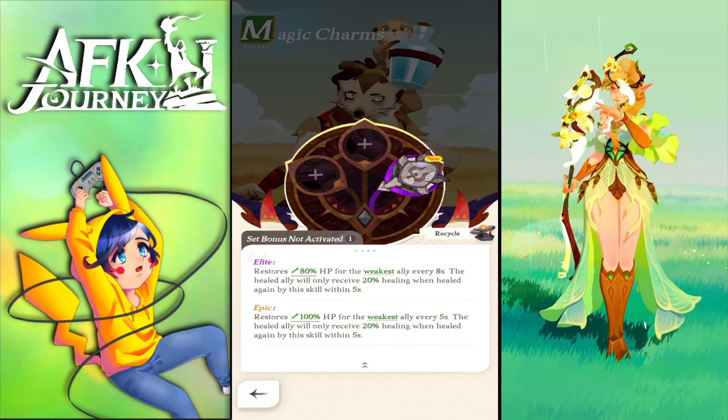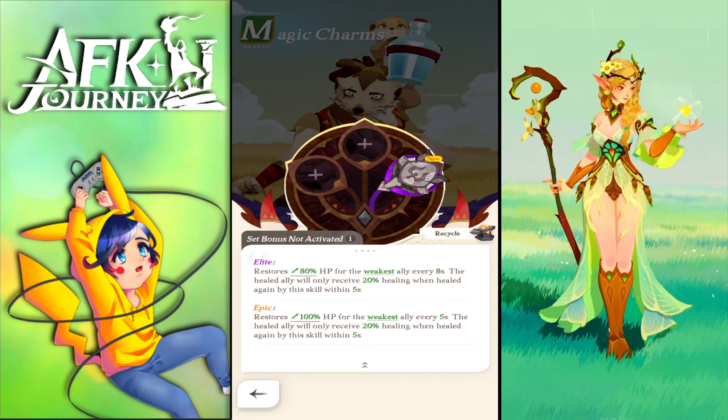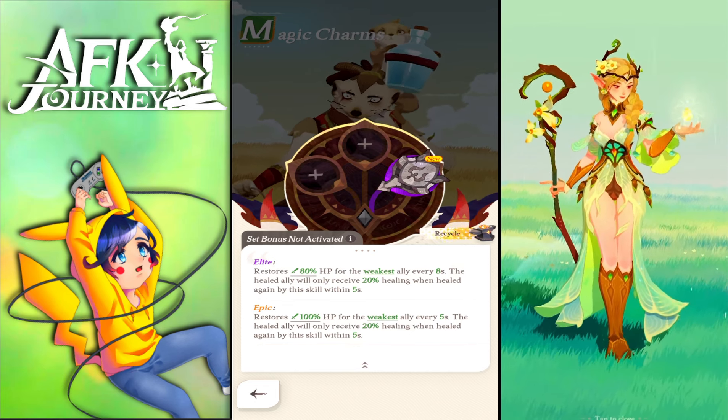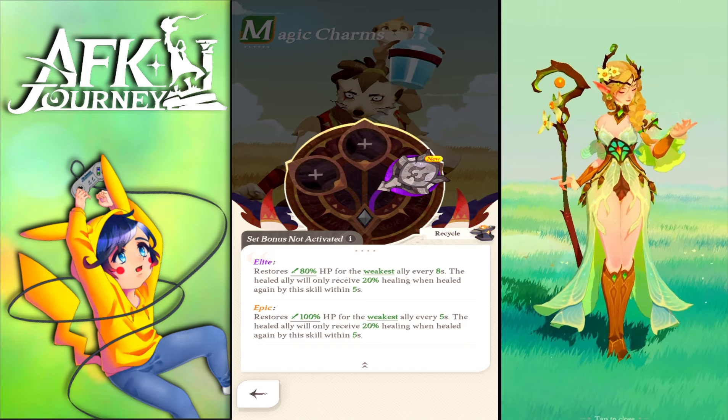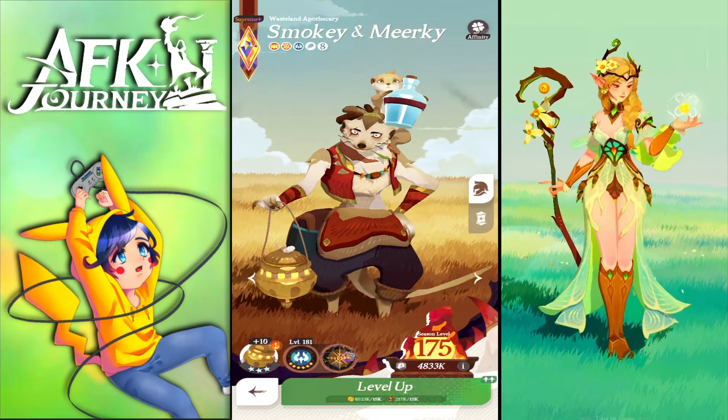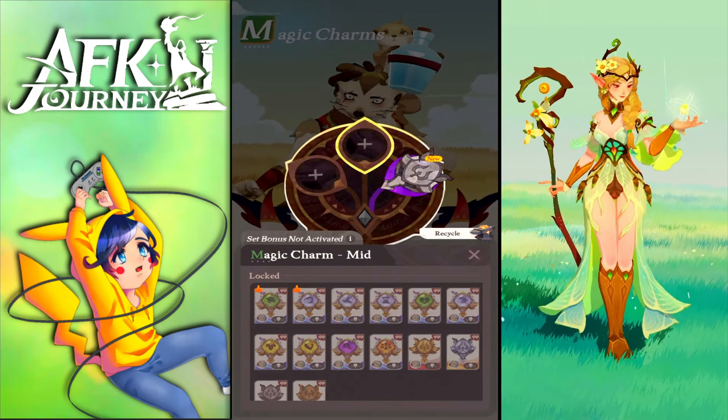With the elite resource set bonus: restores 80 HP for the weakest ally every eight seconds, and the healed ally will only receive 20% healing when healed again by this skill for five seconds. On epic rarity it increases further. You can recycle charms you don't need.